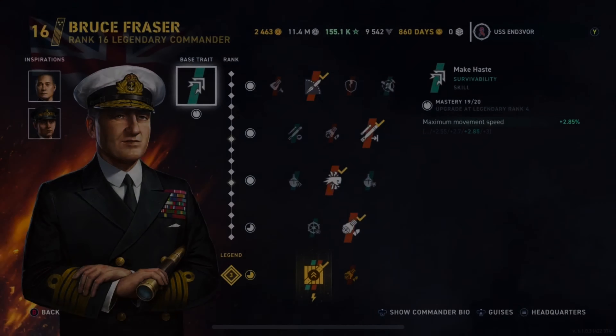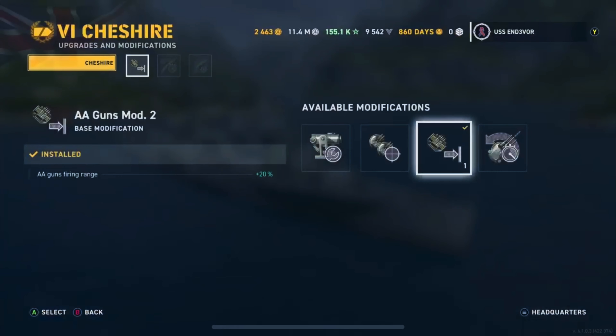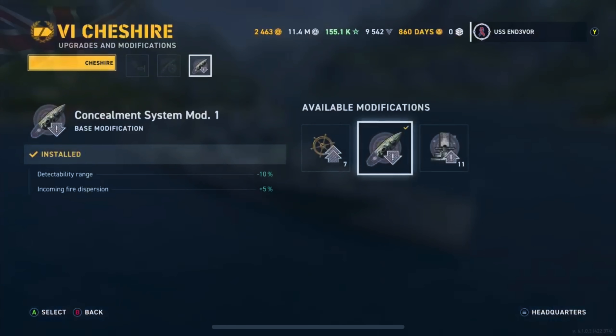Let's take a look at the Commander first — none other than Bruce Frazier at the helm. Free-to-play Commander, he's 16-3. We don't quite have him fully upgraded, but he's going to help with our overall speed. With our inspirations, we've got Makawa and Mimbelli helping with our concealment and reload, and everything else is pretty standard. On to the mod selections: in the first slot, AA — you'll understand why. Second, we've got Steering Gears Mod 2. And in the last one, Concealment Mod. You only get three.